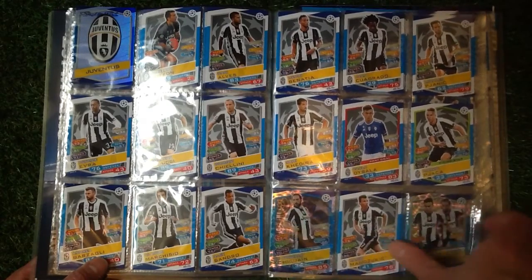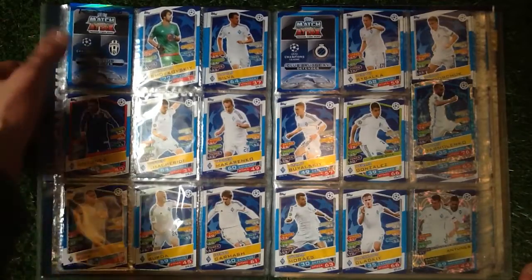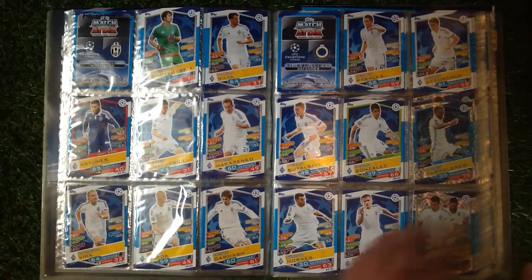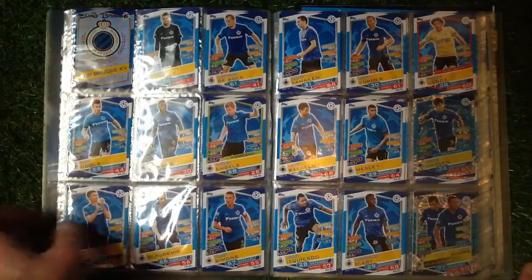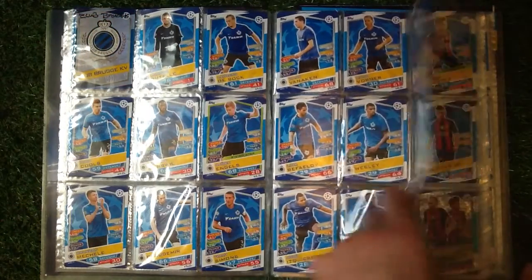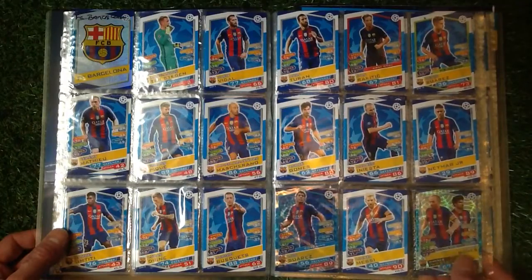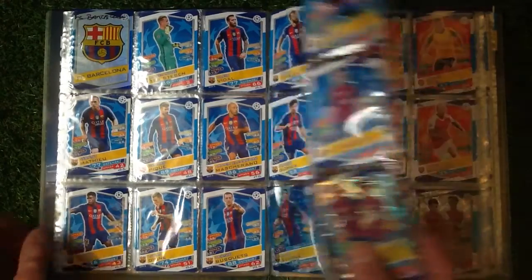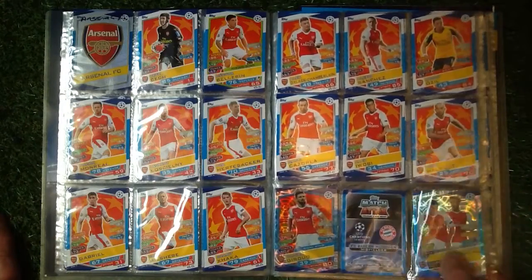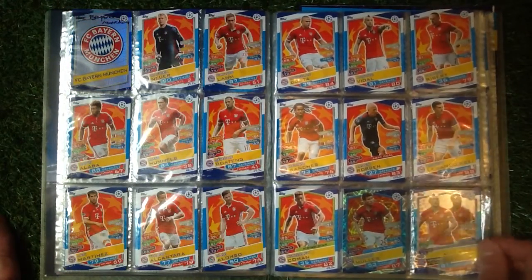On to the next page, Juventus - we have got a full house again, loving the shiny cards there. Then we have got FC Dynamo Kiev, missing the crest and one other card. I think we're missing 7 cards from the base set. Club Brugge KV - we need nothing because we've got the whole set. FC Barcelona - full set there as you can see. Arsenal - just the one missing, number 17, don't forget let me know on that one.